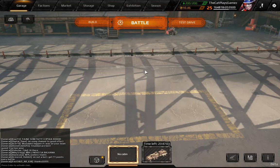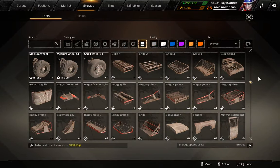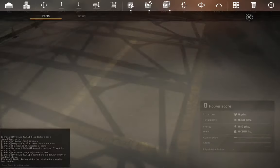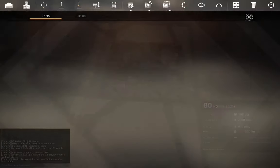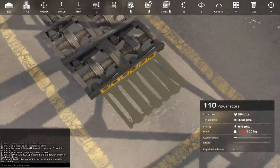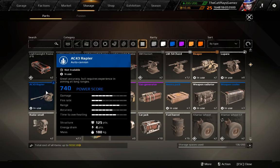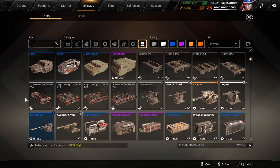Hello everybody, this is CapBlaze Games and welcome back to Crossout Let's Build. Today we're going to build an advanced Fury pickup build for a rather high power score. In my case I am going to arm it with a Reaper and a Sidekick drone, although I suggest actually using twin or triple Rapiers or twin Ruins as cannons. So it's a little bit of a range build.